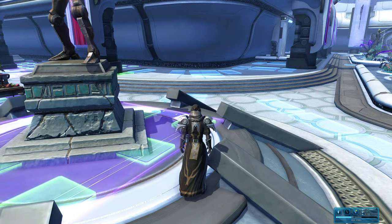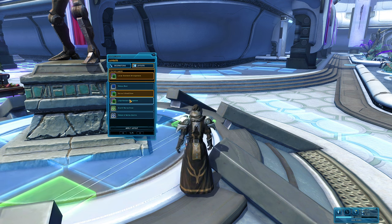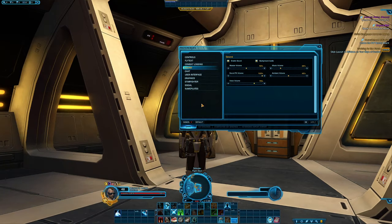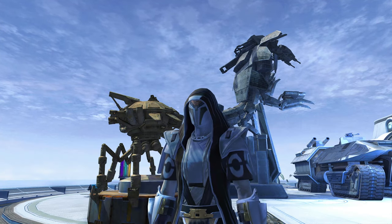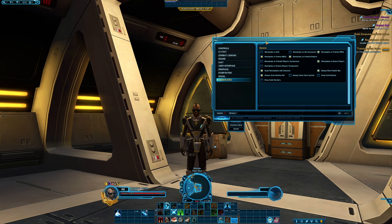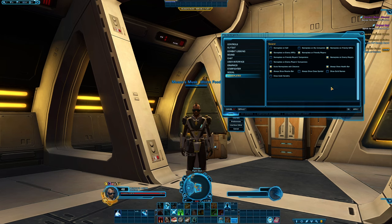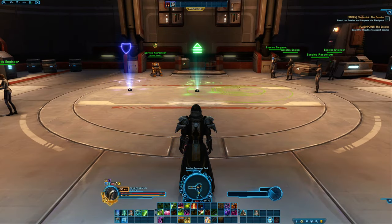Did you know that you can actually change the hook layout within your stronghold? So if a certain layout isn't working for you, make sure you change the layout by clicking on the different tabs in the edit mode. If you don't like how nameplates can scale to be really large on your screen, go ahead and navigate to your preferences menu, then go to the nameplates segment and then check the box that says scale nameplates with distance. This will keep nameplates at a relatively reasonable size even while far away. You can also toggle which nameplates you want to see in the same menu.